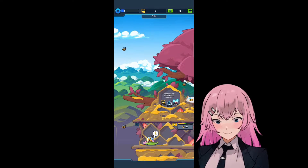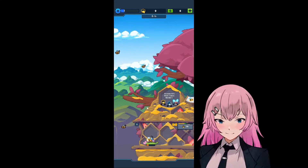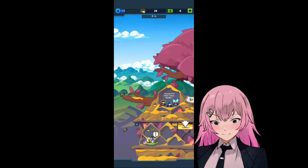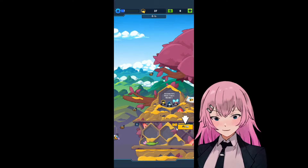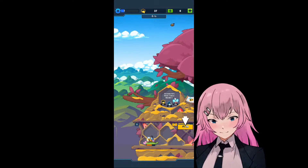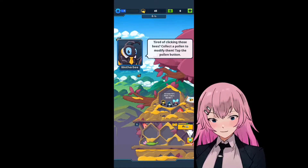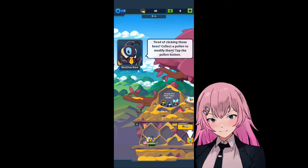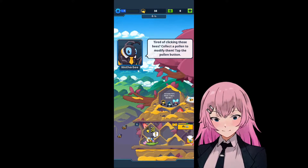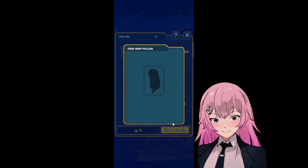Let's get this. I wonder if we can add more bees. Right there. I'm tired of clicking those bees. Collect a pollen to modify them. Tap the pollen out here. To assign, find pollen.